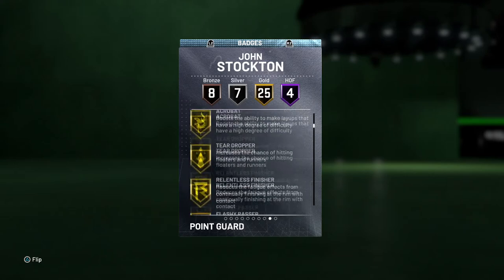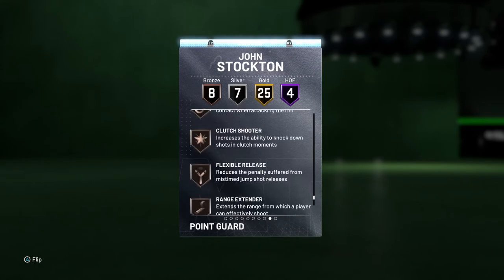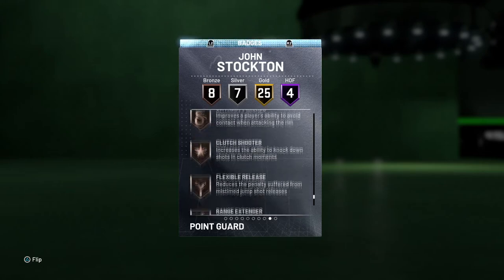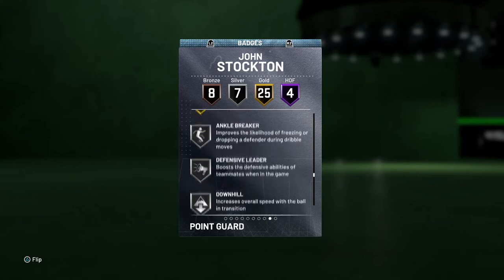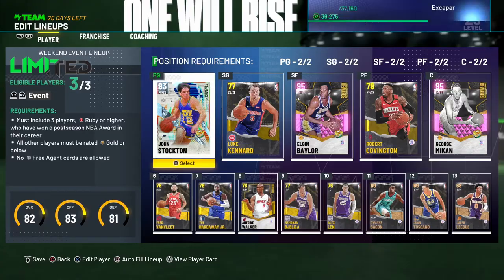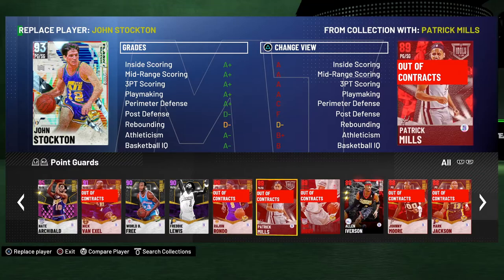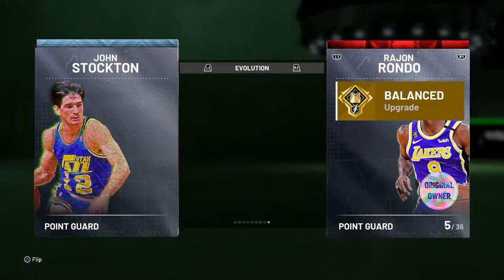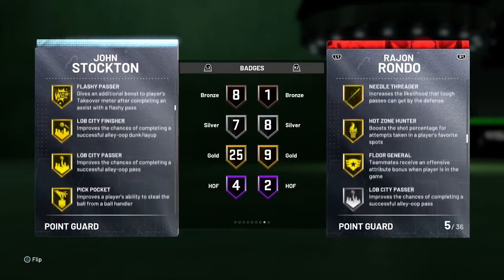His defensive tendencies aren't great but definitely not too bad either. He has four solid Hall of Fame badges: Dimer, Giant Slayer, Unpluckable, and Floor General — some of the better ones you could have. Dimer and Floor General are great to have out there. If you're ambitious, you can boost up his Flexible Release, Range Extender to at least Gold, and Intimidator — those badge boosts would really help out John Stockton. Other options just as solid at PG are...